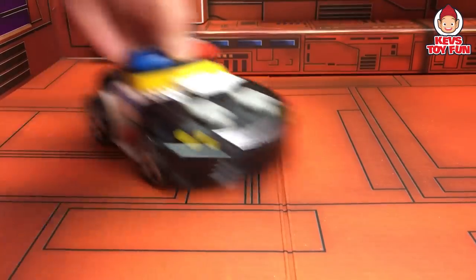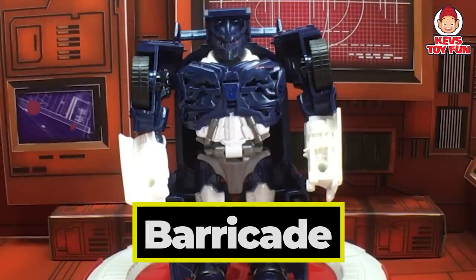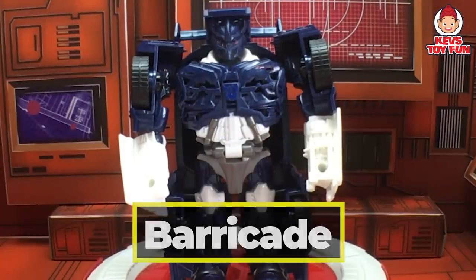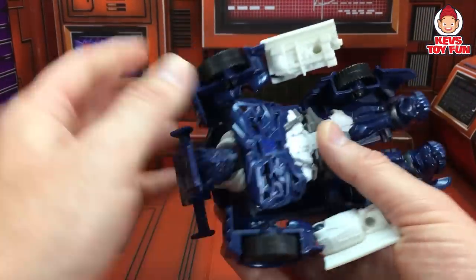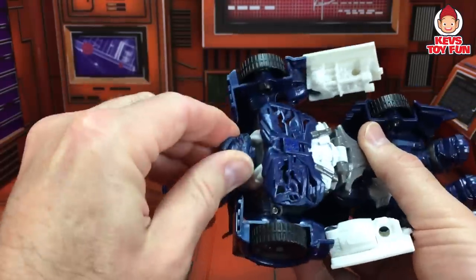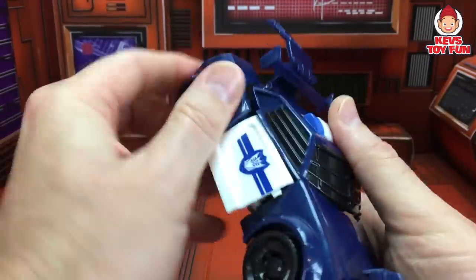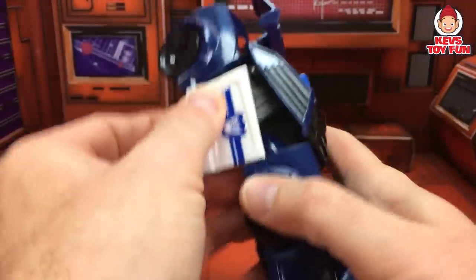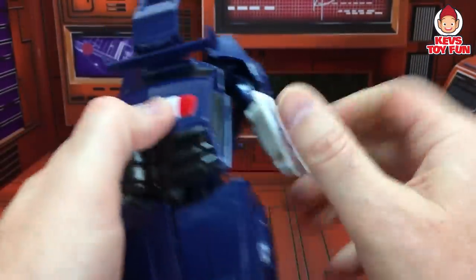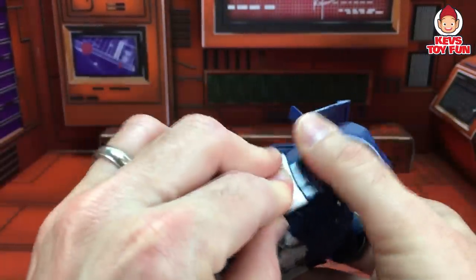Go get him, Chase. This is Decepticon Barricade. Let's see what kind of police vehicle he transforms into. To transform Barricade, just have to flip his head around like so. Take his arms and they fold in. Take his other arm and push that in the back, and that folds in. Push his back, push his feet down.